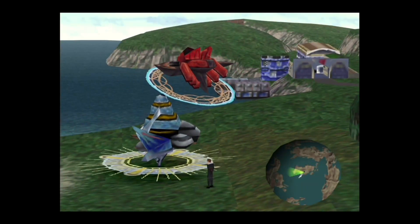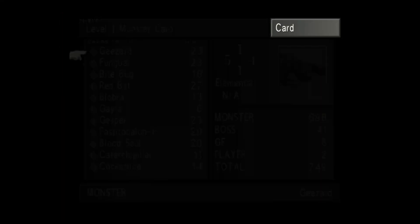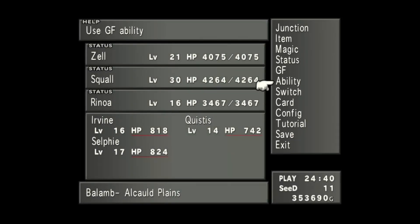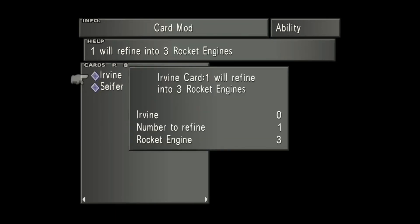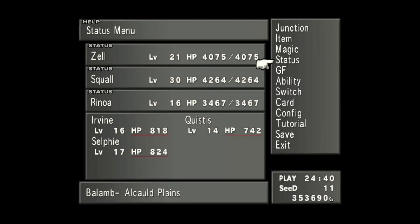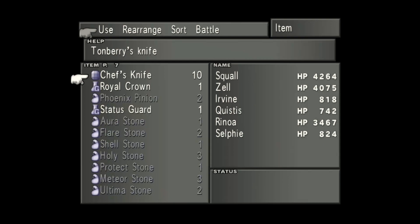There's some weird stuff going on here. I do want to do one thing first — I mentioned before I wasn't sure if I was going to do this, but I actually want to refine one card. I want to take the Irvine card and refine it into three rocket engines. The rocket engine basically teaches an ability and allows me to junction a very good spell.